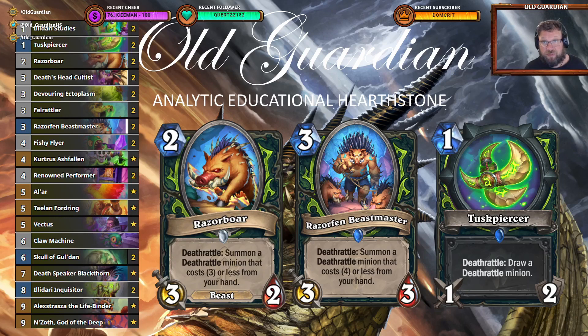As for the mulligans with this deck, you're looking for three cards: Razorboar, Razorven Beastmaster, and Tuskpiercer. Just get those Deathrattle minions on the board and play from a nice curve from there. Now let's go take a look at Nesoth's Deathrattle Demon Hunter in action, and if you enjoy this content, please subscribe to my channel and like this video.